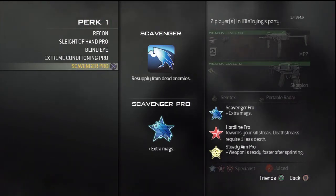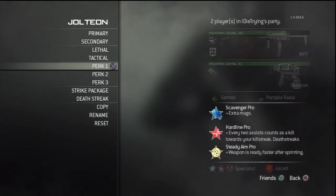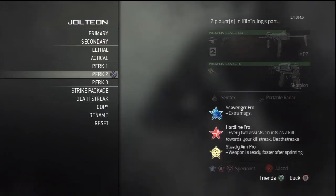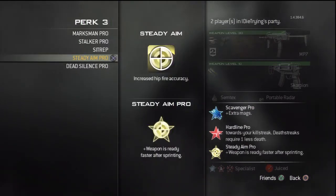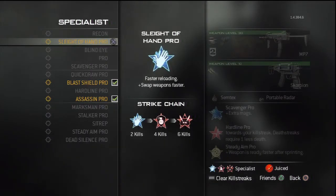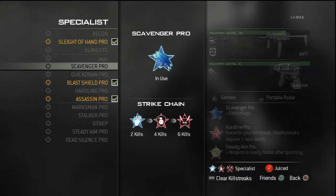Sometimes I'll camp in one spot because if a lot of guys are just coming to me, I'll head glitch or whatever, get those easy kills, get that Specialist going. First perk is Scavenger Pro because it has extra mags and the MP7 runs out of ammo quite quickly with Rapid Fire. Hardline because you get your first perk with the first kill. Steady Aim because I get to have my weapon ready faster — not just because of the hipfire, but I can just have that gun up. So the first Specialist unlock is Sleight of Hand Pro, because I don't need Sleight of Hand until after I get my first kill — after that, it's already on, which works out perfectly.